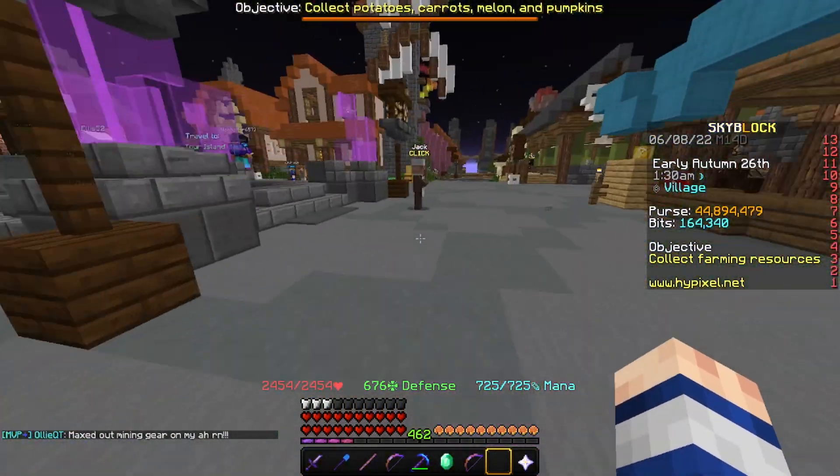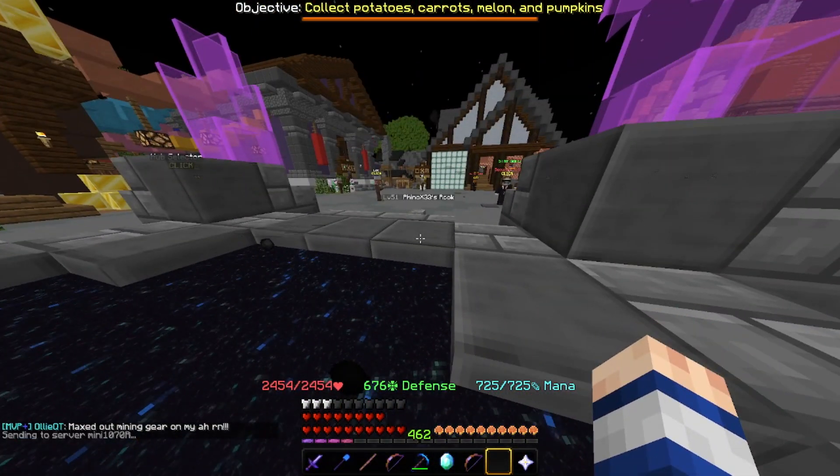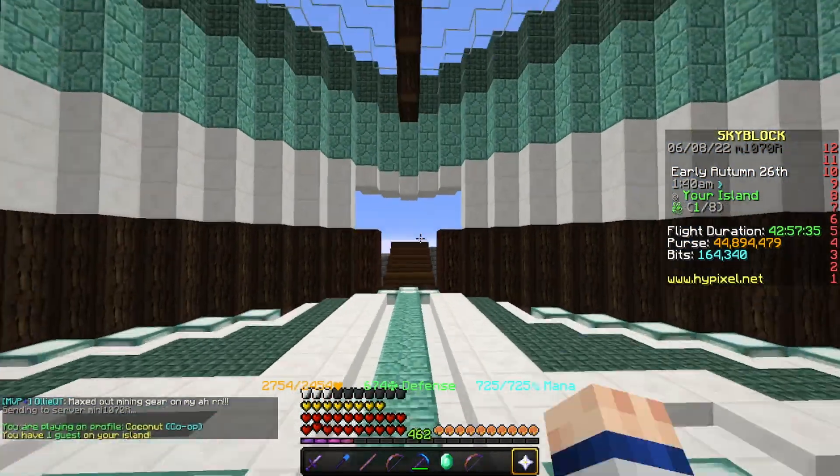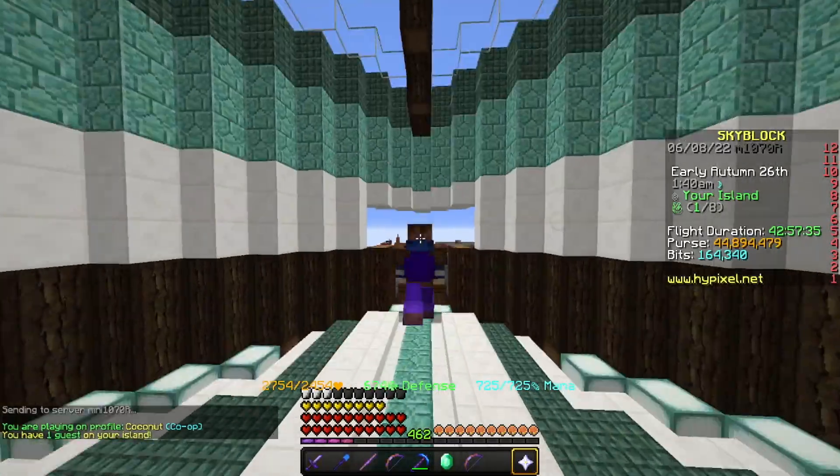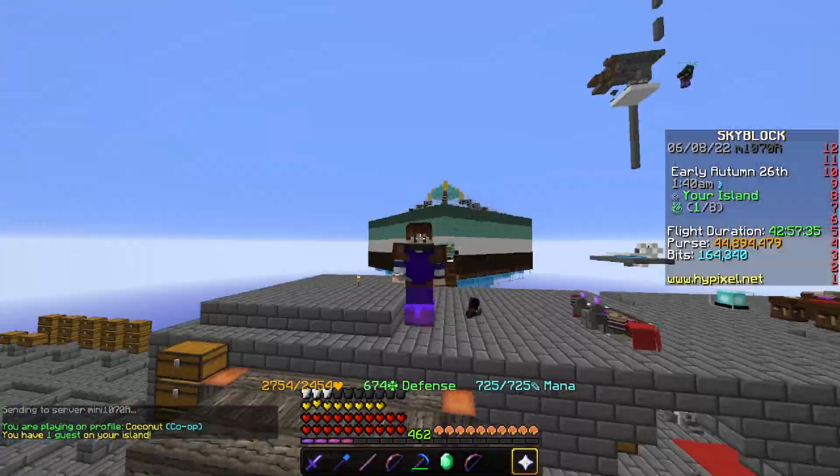Now, other changes they added: when you go to your island, you cannot instantly open up an ender chest. So if I go to my island and I go into my ender chest, I can do it pretty much instantly, but it's not really a big issue.